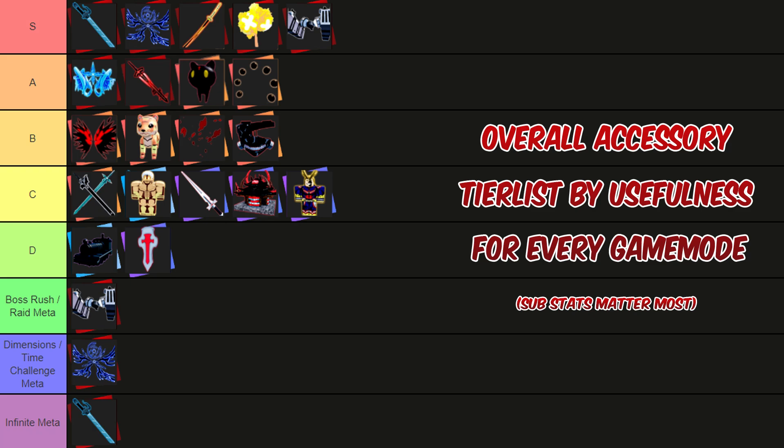The five accessories at S tier are all mythicals and they all have five substats. The Titan Blade is probably the best one because it has 12% attack and it's good for everything. The Energy Wings come in second with 9% cooldown reduction, which is really high. The Sword of Sun and Eternal Free have the same main stats with 10% critical chance, which is really good. And the Maneuver Gear is also really good, though it's mainly good in Boss Rush and Raid, which is why it's lower in S tier — though it is the best accessory for those modes.